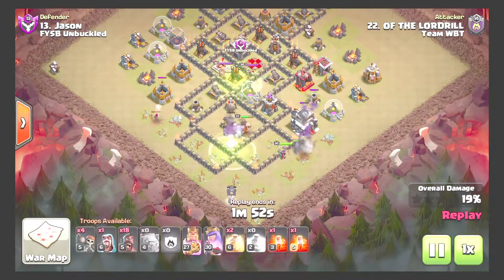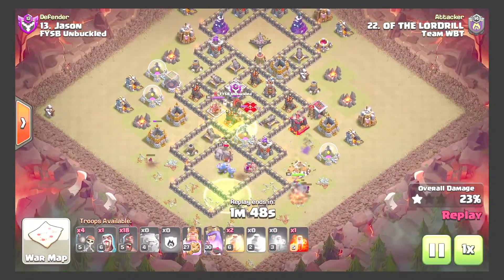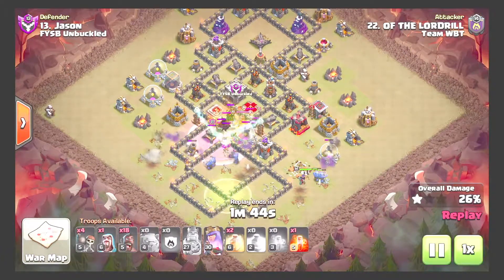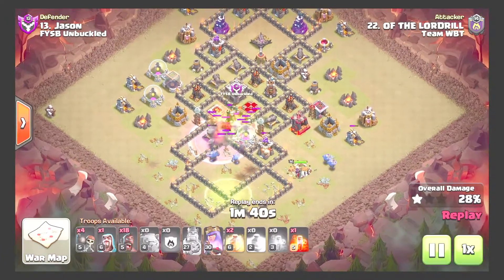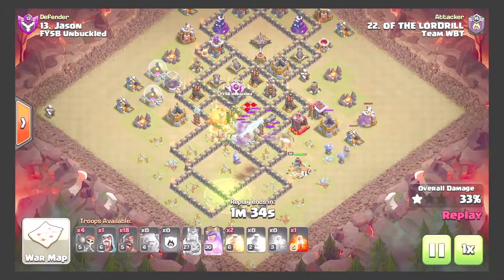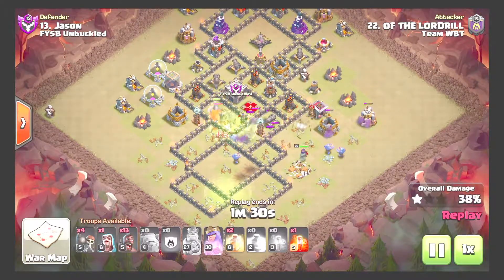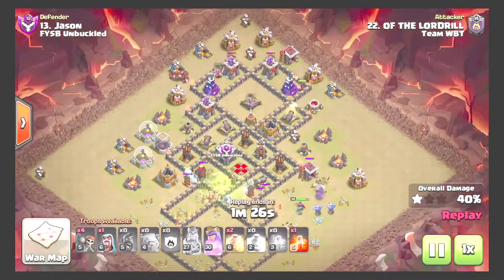Second jump comes down; going to have to use king ability soon. Queen is walking around the outside with a couple bowlers. Pops king ability, poisoning the CC — ends up just being a hound so it's not going to do much to the kill squad in the core. Getting good value out of the queen walking around, and the hound is stuck on a golem.